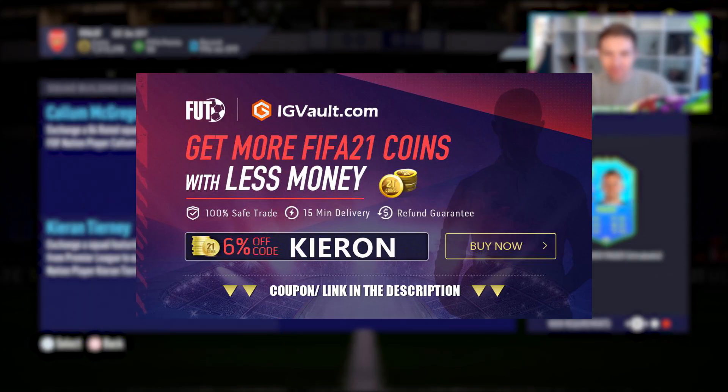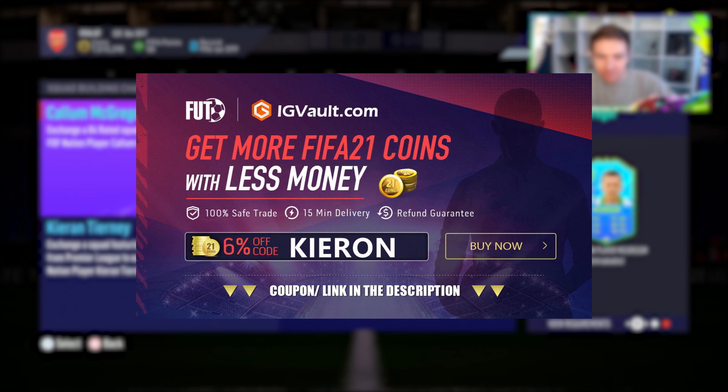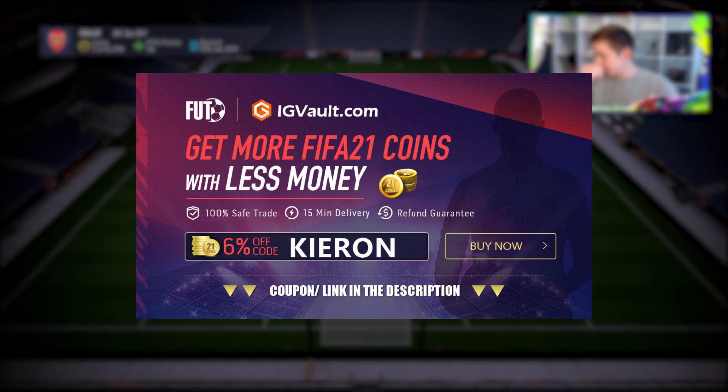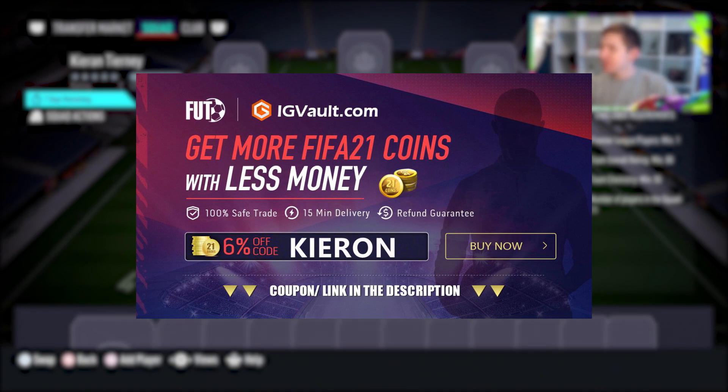If you want to improve your Ultimate Team and need some coins to do so, you should check out my sponsor IG Vault. There's a link in the description and if you use the code Kieran, you'll get yourself a nice little discount off your order.